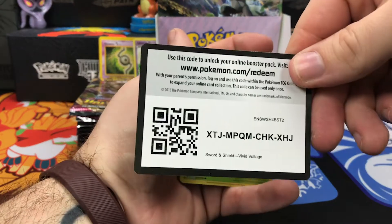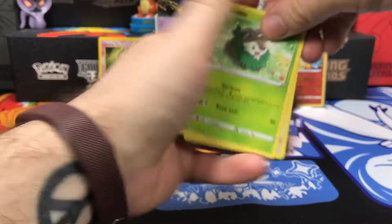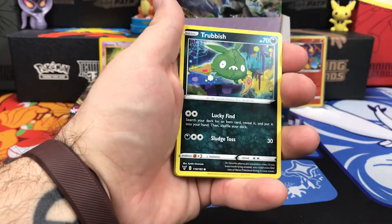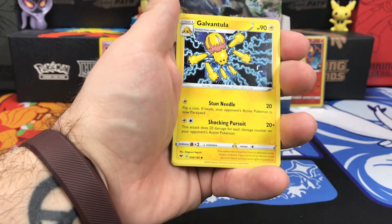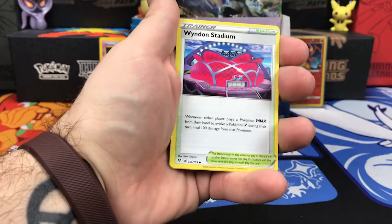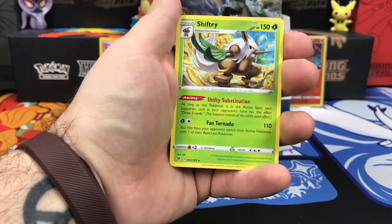Pikachu artwork up next. Starting this one off with Skidoo, Eevee, Trubbish, Shuppet, Choodle, Energy, Galvantula, Gogoat, Wyndon Stadium. Reverse Holo is Milcery, and on the end a Shiftry.